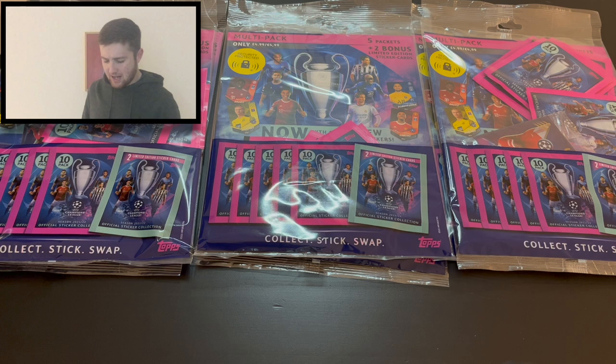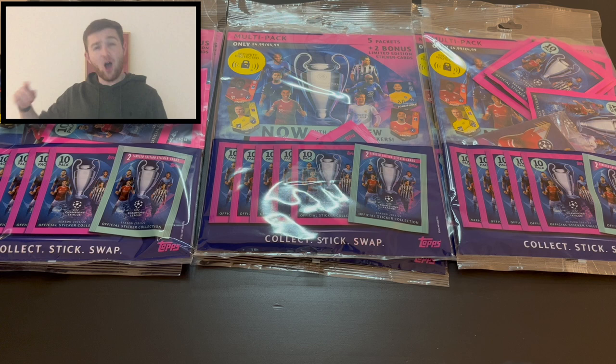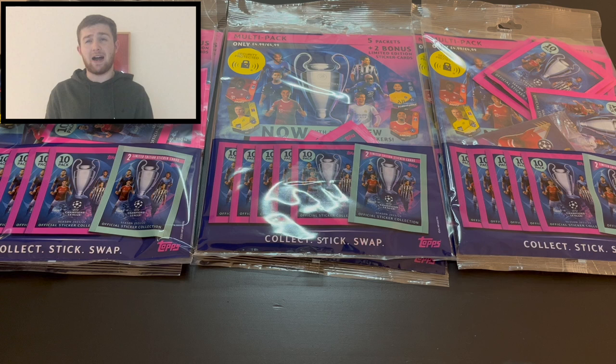Hello guys, Toby here, welcome back to the Football Collectibles channel. We are back again with another Topps UEFA Champions League 2021-2022 sticker collection opening. We have got six sticker multi-packs to open. These contain two sticker cards inside each pack — match attax cards you can only find inside the sticker multi-packs — and we get 50 stickers in each to bulk out our sticker collection.